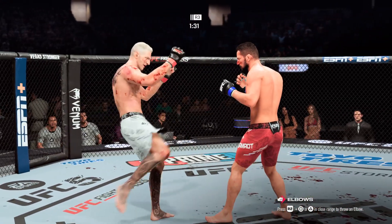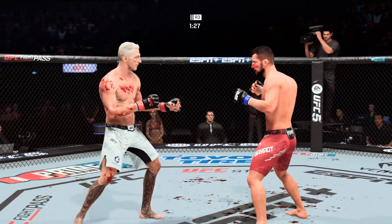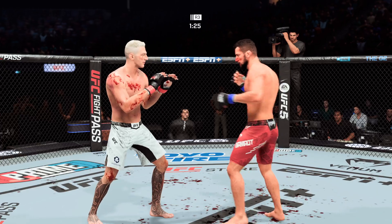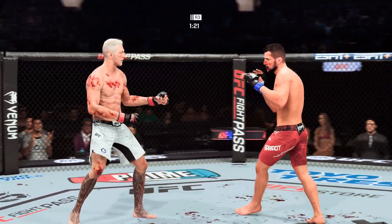Beautiful jab by him there, really taking advantage of what is an obvious edge in reach. If you're gonna go out, go out on your shield — don't just walk backwards. Go forward. They can fight you.